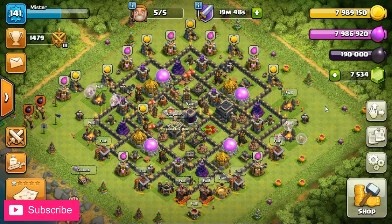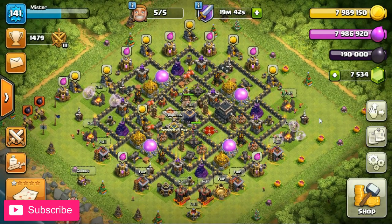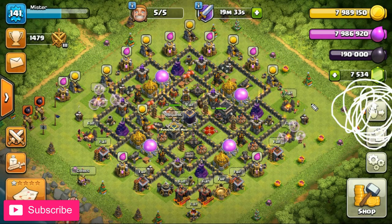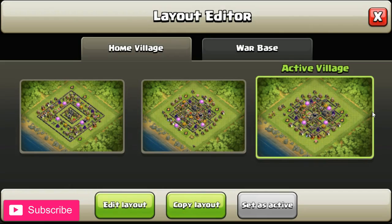Hey, Mr. Clash here. Today I want to talk about how to select your wall base when you do a friendly or arranged war of some description. Normally you would select your wall base by using this little button over here on the right-hand side. We're all familiar with that little button there, so I've got to cover this first just to show you what I'm talking about.